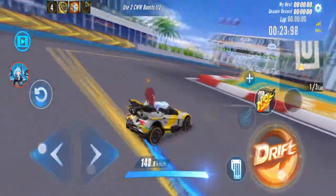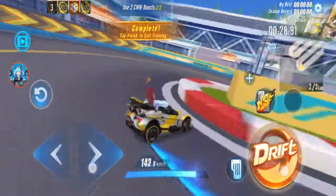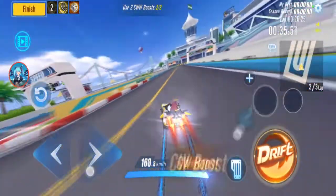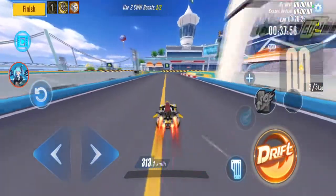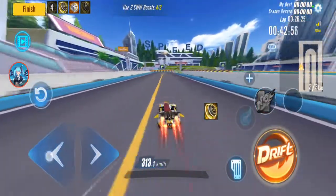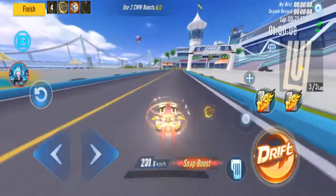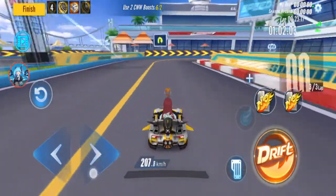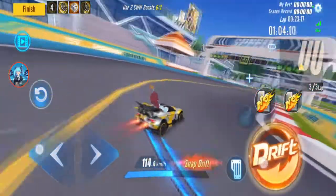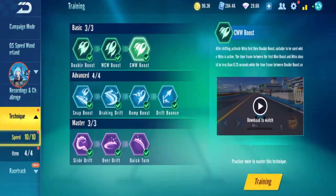With ability: CW 312.2, WCW normal 313.1, WCW with ability 316.7. The ability for Aurora is: every four times double boost you get a max speed increase.